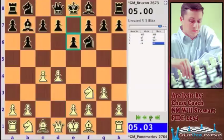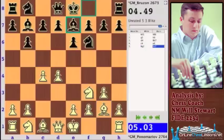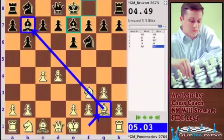They've probably been banging heads on preparation. Knight f3, and now Ponomaryov is playing a relatively calm variation against the Queen's Indian defense by Brezon. White's got the bishop on g2 doing a nice job of putting pressure on that undefended bishop on b7.